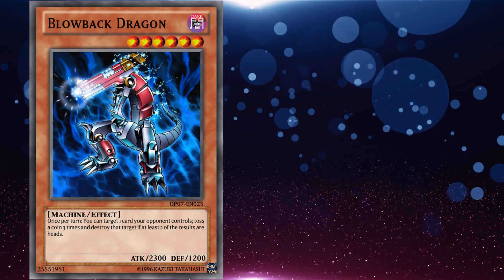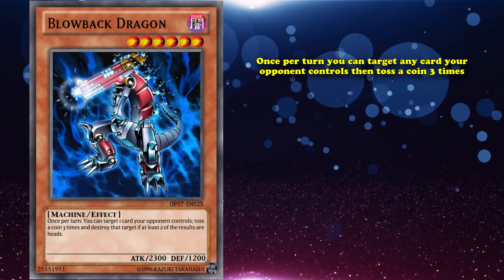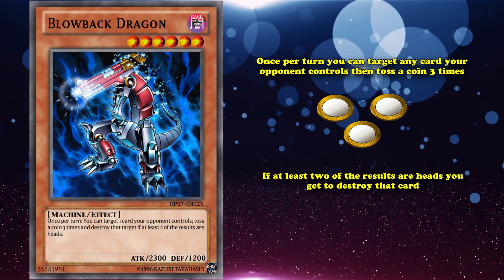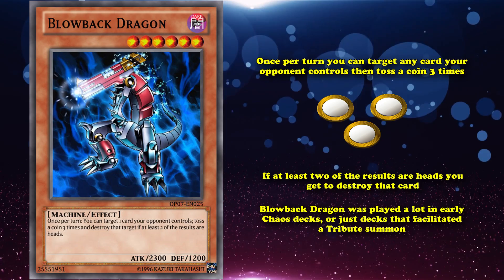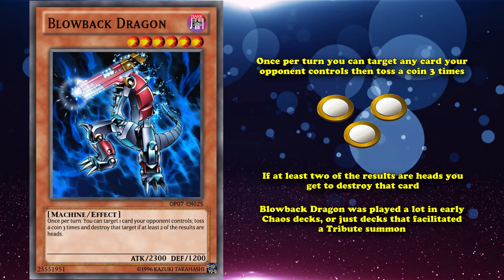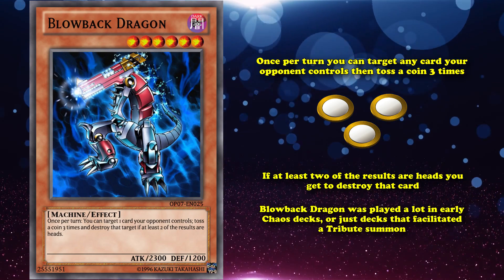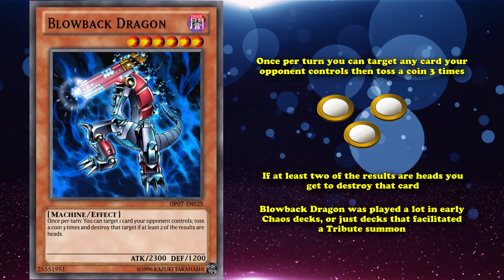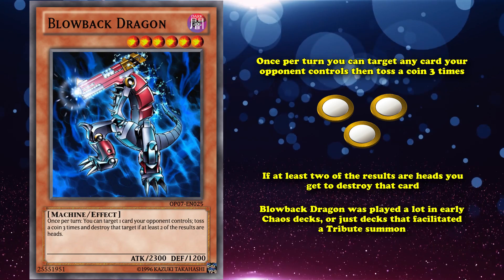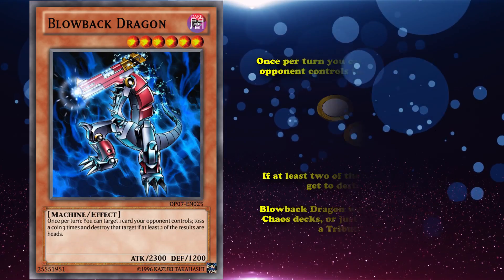Blowback Dragon is a Level 6 monster with 2300 attack. Once per turn, you can target any card your opponent controls and toss a coin three times. If at least two results are heads, you destroy that card. Blowback Dragon was played a lot in early chaos decks or decks that could facilitate a tribute summon, because it had decent stats for a Level 6 and had a chance to destroy back row in addition to monsters. Plus it was DARK attribute, so it could be useful in the graveyard later.